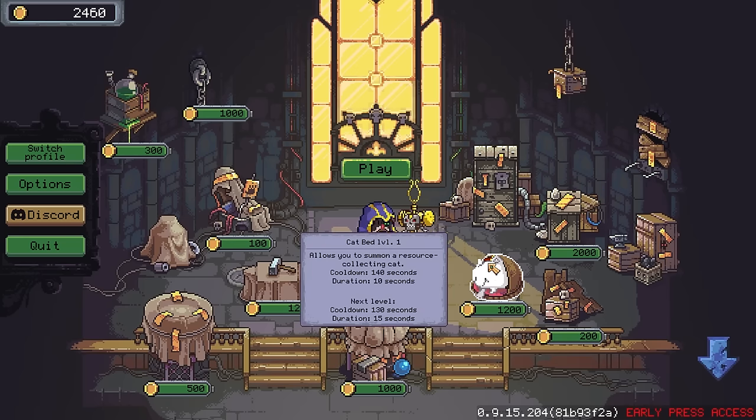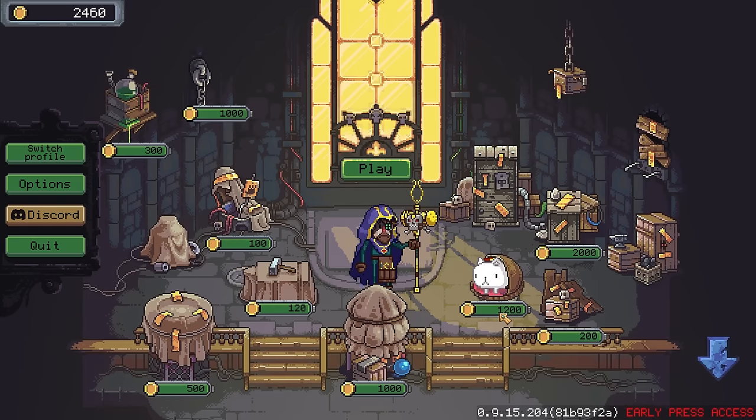Still, that was a much longer run than I was expecting. We've unlocked the cat — allows you to summon a resource-collecting cat. Cooldown is every 140 seconds, duration is every 10 seconds, and the next level will pull down the cooldown and increase the duration, but it costs 1,200 shiny golden coins.